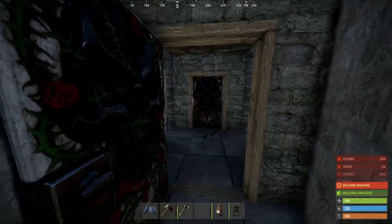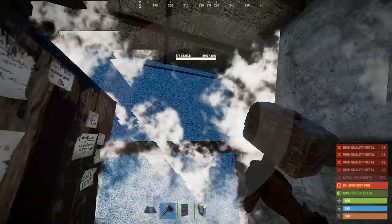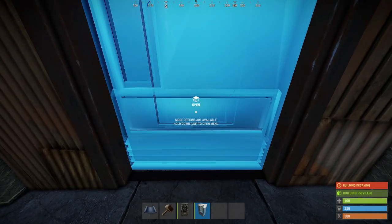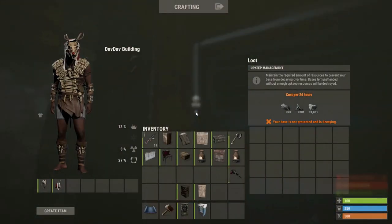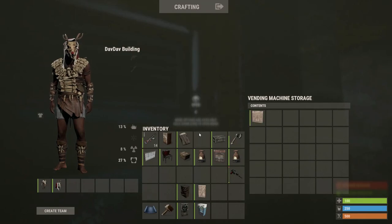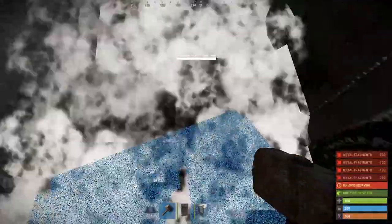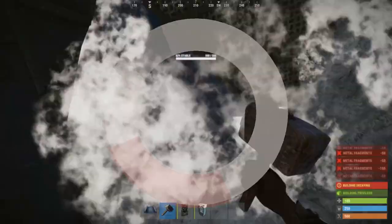Now that the base is almost fully built, let's get into upgrading. Expand the unlootable as you usually would — if you don't know how to do that, I will link a tutorial on it right here. As you can see, if the TC and vending machine are placed correctly, the floor frame shouldn't interfere with accessing them at all. Upgrade the entire core to metal, as well as the jump-up that will later become our bunker.